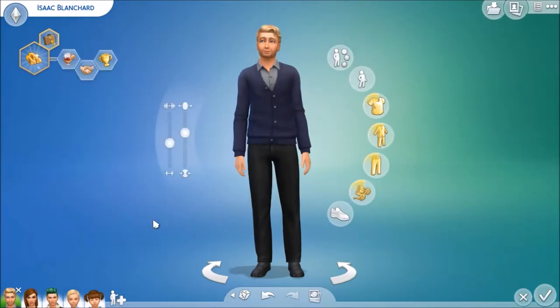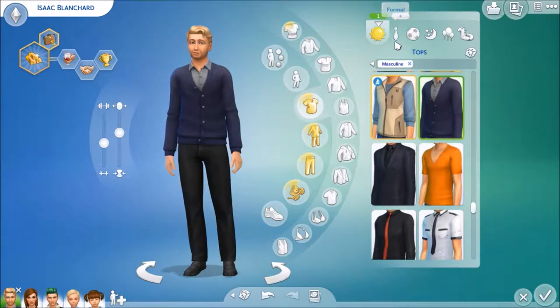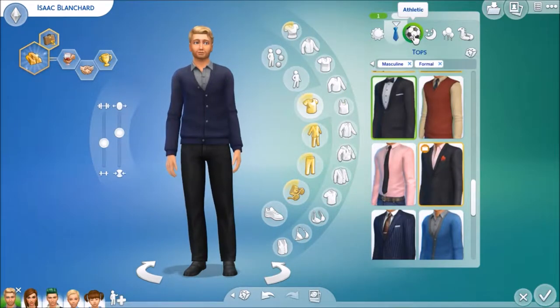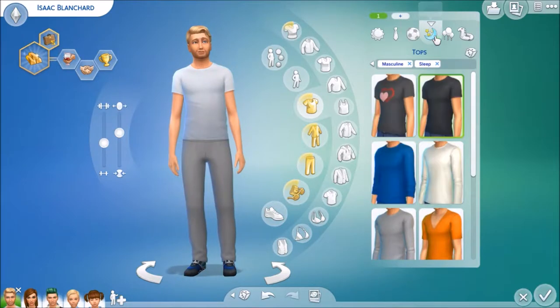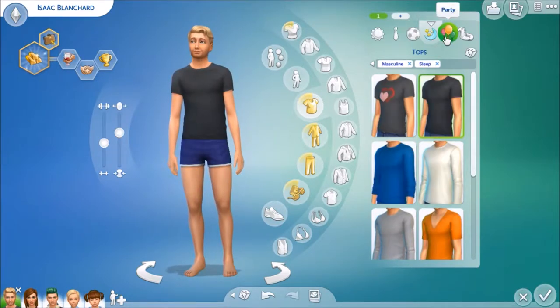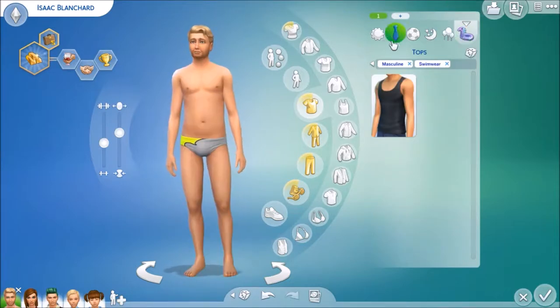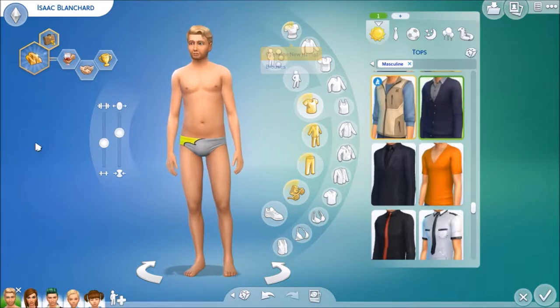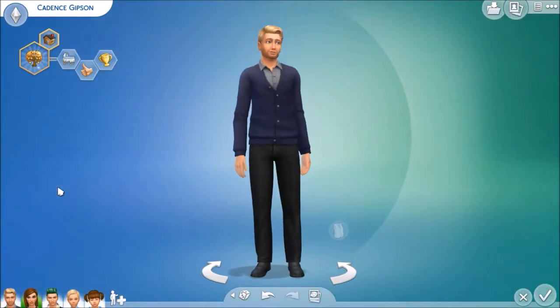We're just going to take a quick look at his outfits. That's his everyday look, here comes his formal, his athletic, his sleepwear, his partywear, and his swimwear. So we are going to move on to his wife in a few seconds.